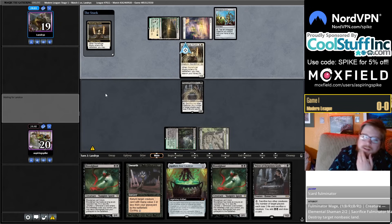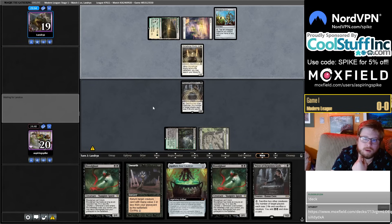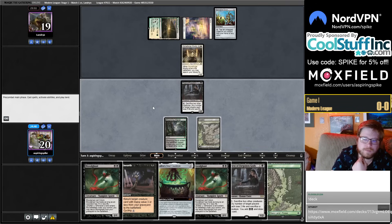Okay, thinking through the options — opponent just grabbed Cauldra, and I'm pretty happy to see them grab Cauldra here. Basic forest.